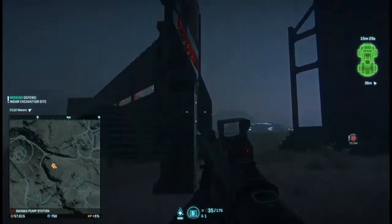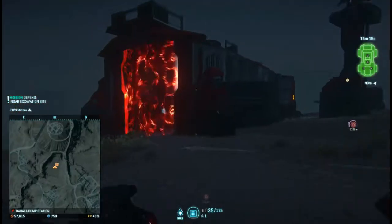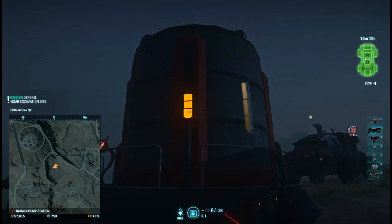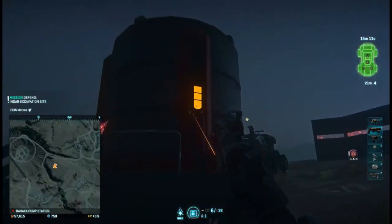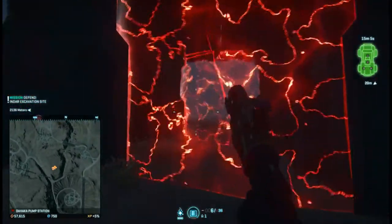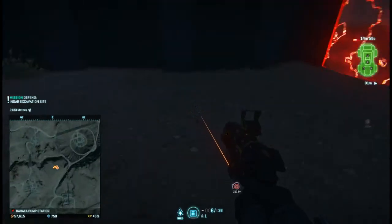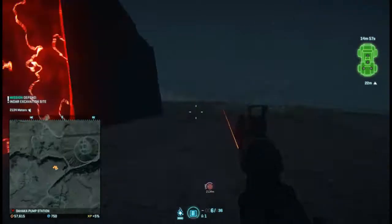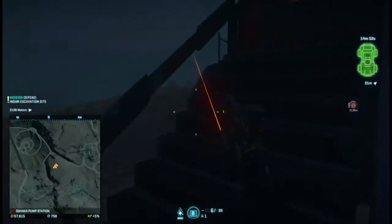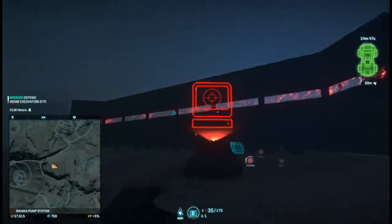You've got the shield up on the regular wall, the bunker, and of course the Sunderer Garage. You could theoretically find a spot where the silo is super protected and make Sunderer Garages invincible — just put a shield module and a repair module in there and they will be invincible. You cannot destroy them unless the silo is destroyed or runs out of resources. This is definitely going to change the base mechanics, and I'm excited to see it.